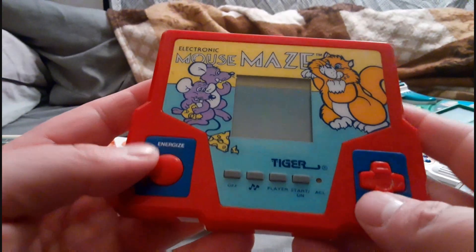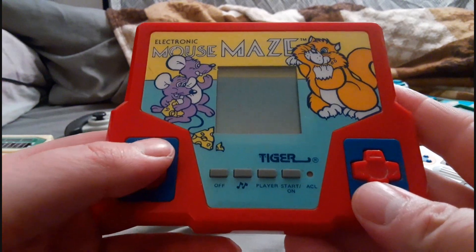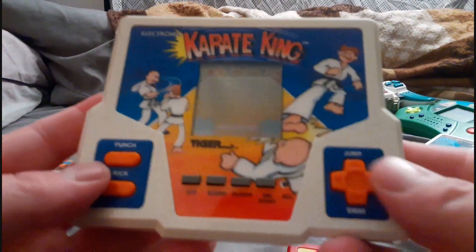Let's take a look at the unit itself. The directional pad is on the right side — usually directional pads are on the left — but it seems to be a thing that Tiger Electronics was doing at the time. I have another one where the directional pad is on the right as well.